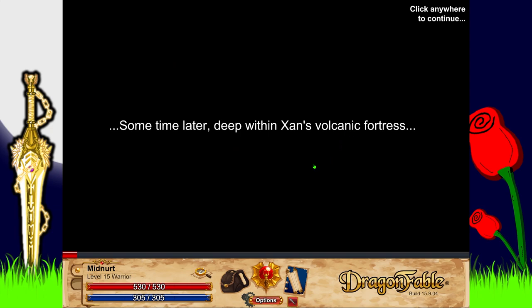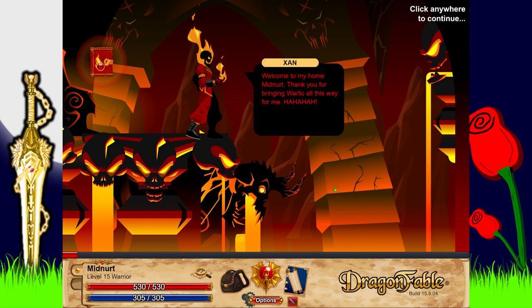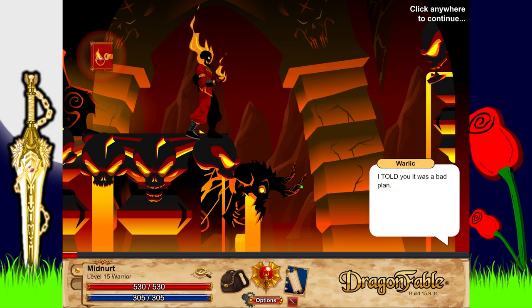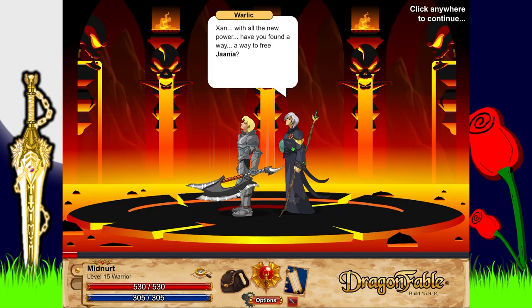Sometime later, deep within Zan's volcanic fortress — the hero wakes up captured. Wallach pokes them with his staff. Zan welcomes them to his home, thanking the hero for bringing Wallach all this way. Zan says he assumed they would try to sneak in and take the Paranomicon — he's been preparing his revenge on both of them for some time. With their humiliating defeat arrived at last, Zan declares his victory.